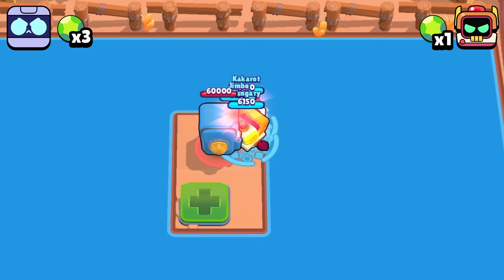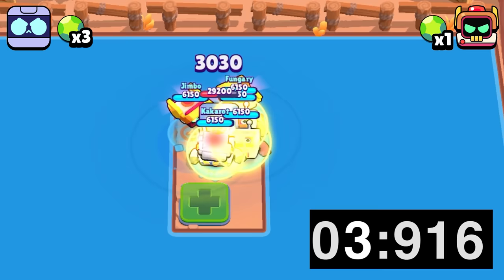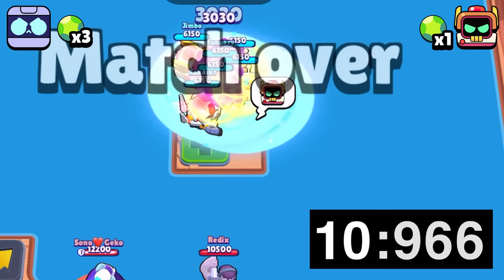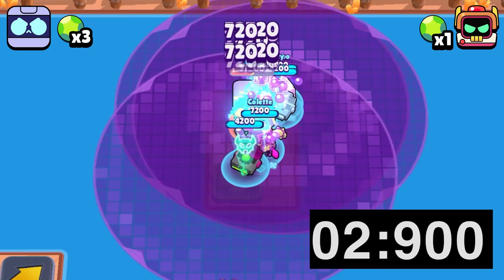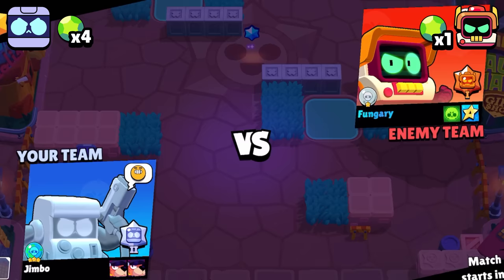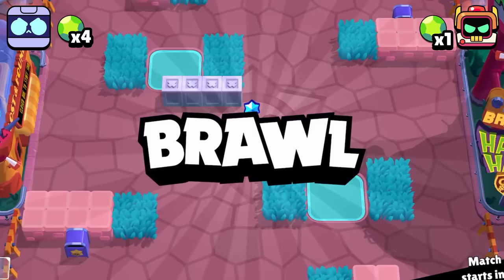Next up we have the timed safe takedown test. Even though RT is able to split into a second form, he's not able to mark the safe, which drastically increases the time it takes for him to take it down. But 8Bit seems almost destined for single targets — he's able to drop down Damage Boosters and they're all able to use the same gadget, destroying it in a very short amount of time, giving 8Bit the win.